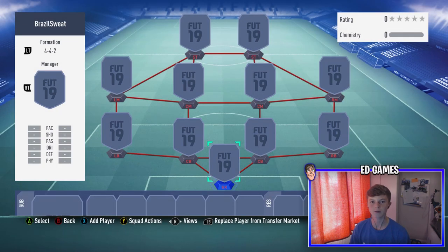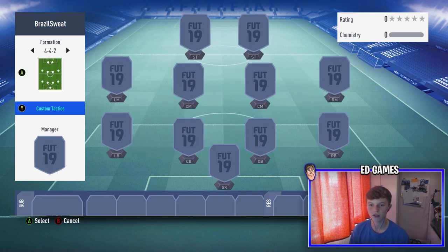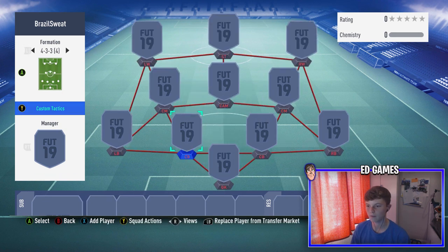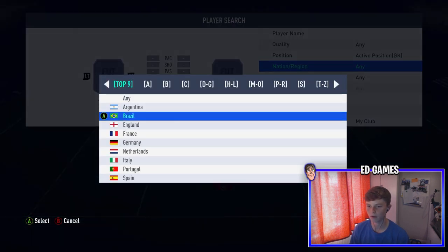Right guys, I'm back with another video. As you can tell from the title, today we're going to be building a Brazilian sweaty team at around 50k. I bought it for 45k but the market is going up, so we're in early access of FIFA. The team is called 'Brazil Sweat' and we're going for a 4-4-3 variation — two center mids, a CAM, and then right wing, left wing, and striker.